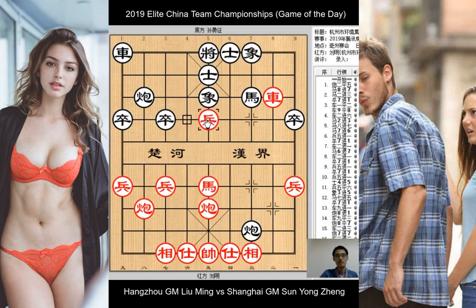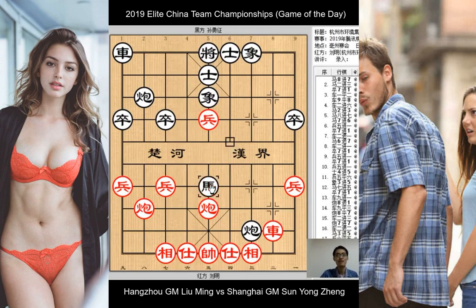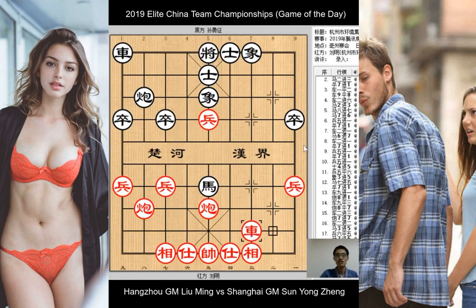But red's pieces are simply a picture of harmony. Red plays pawn takes horse, and black advances the horse in an attempt to create a double attack against red's chariot and horse. But Liu Ming has anticipated this and withdraws the chariot to attack black's cannon — a very well assessed and calculated move — because now black is forced to capture the red horse, and red captures the black cannon. We reach a simplified position, but the presence of the red center pawn is the decisive factor, as we shall soon see.